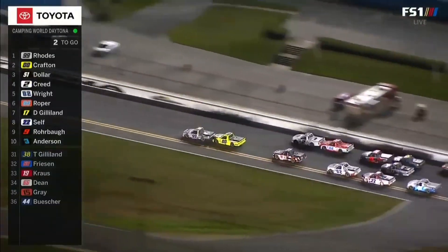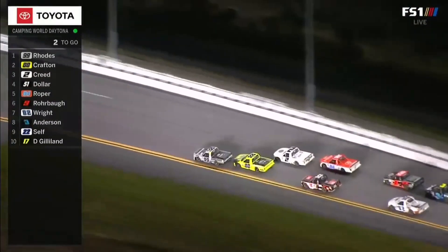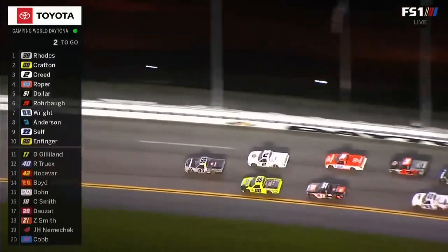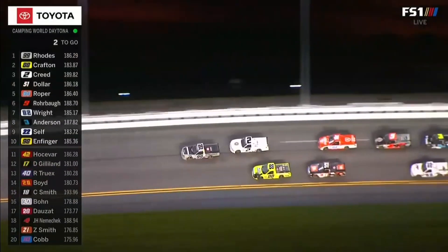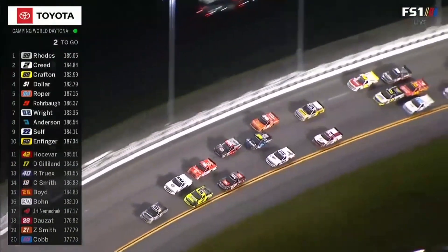Corey Roper getting a shove, big push from that 404 truck. Here comes Chris Wright in the 02 — look at the big push he gets to Sheldon Creed. Rhodes jumps up front to block Creed, and now back to the bottom.